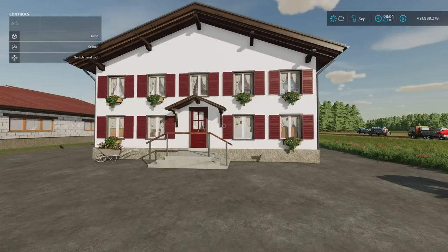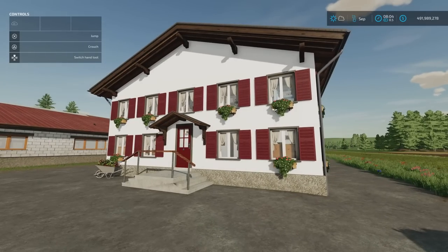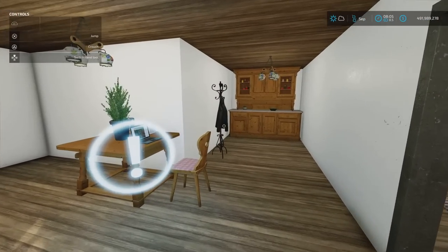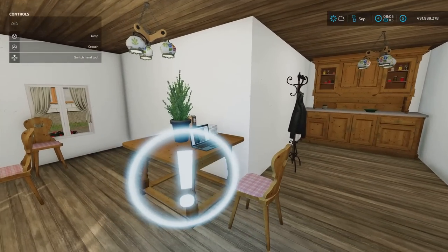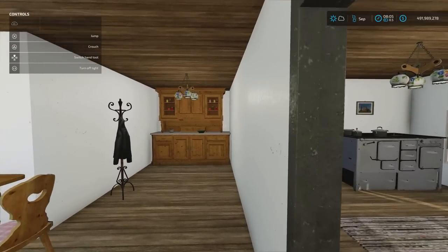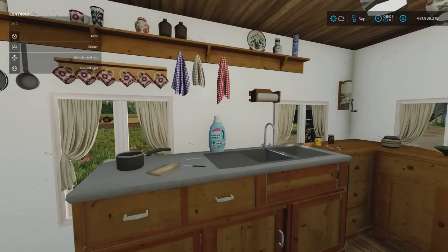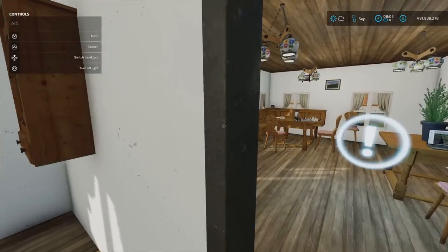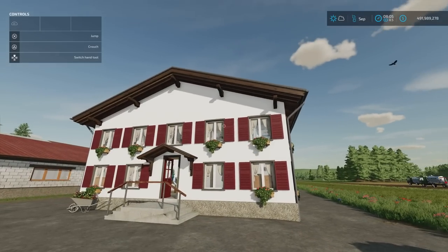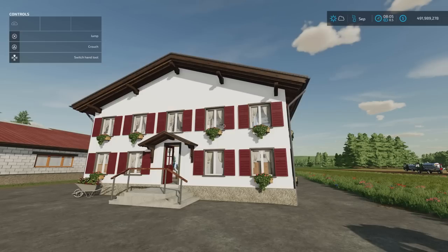The Bavarian Farmhouse is next — a sleep trigger by NRX Ecke, 11.03 megabytes download, 17 slots on console, costs 230 grand. Unlike most placeable houses, you can actually go inside this one. It has a working light switch and a sleep trigger inside. There's no wardrobe trigger or upstairs, but it's nicely detailed. Found under build mode and farmhouses.